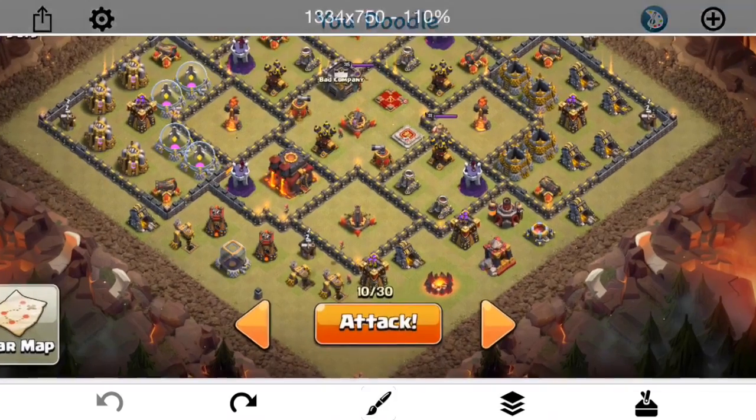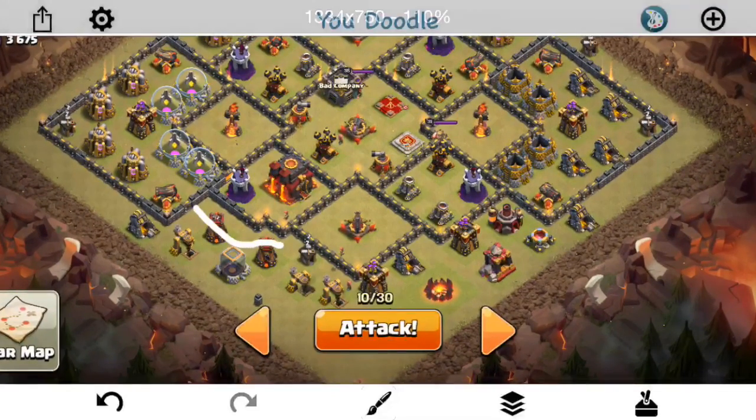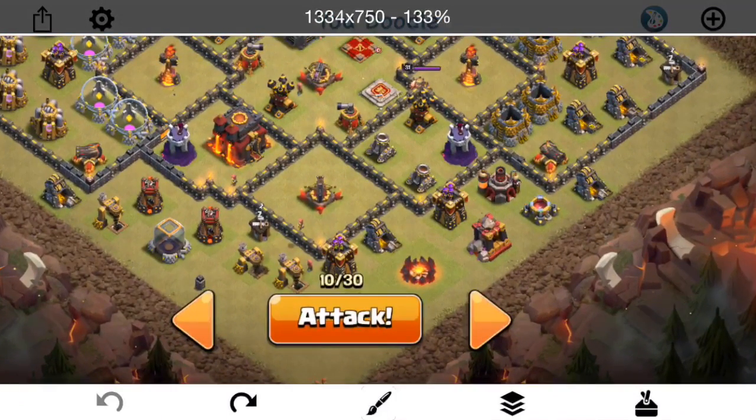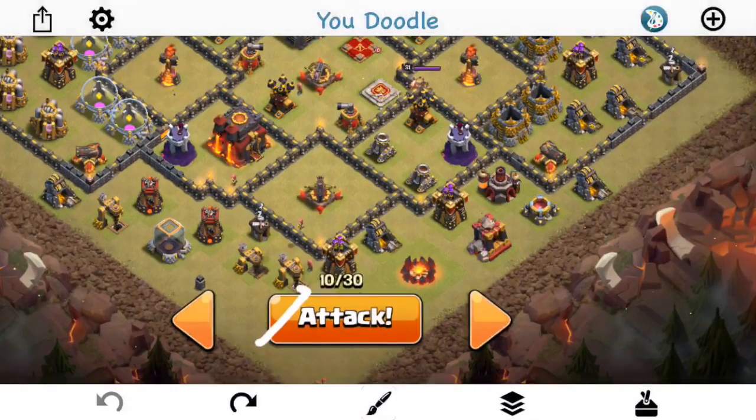It has been scouted. Basically, there's three teslas back here behind those bomb towers. There is a dragon and a few other things in the CC. That's pretty much all we know — didn't see a whole lot else from the scout. But that's enough information to have a solid plan. I'm going to drop the queen right here and have her walk in this direction with four healers. I'm going to drop a baby dragon and a wizard to help funnel that off.